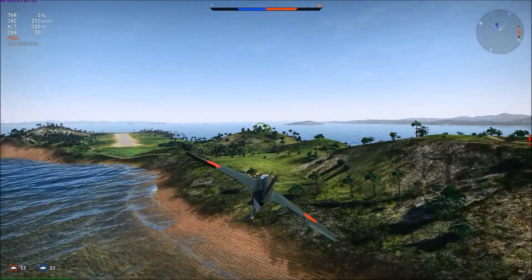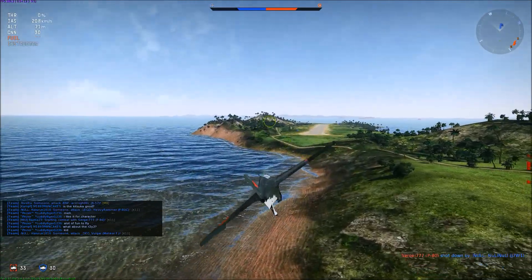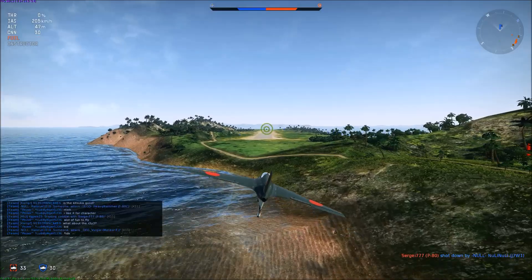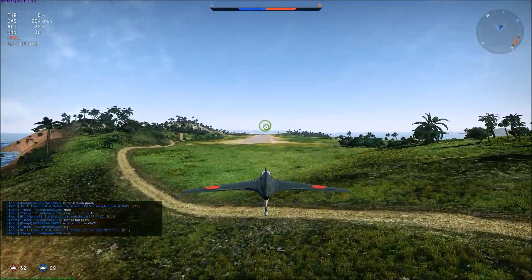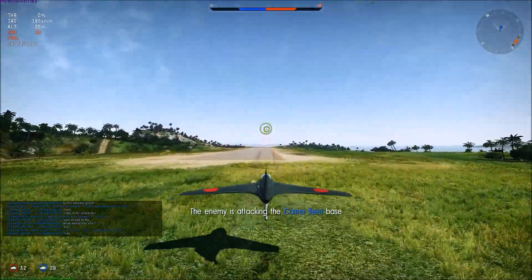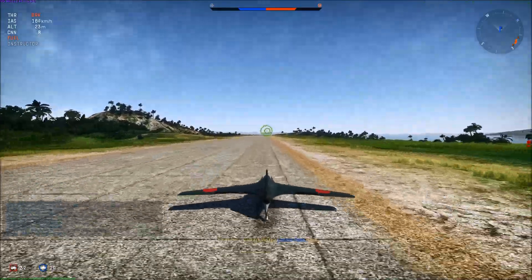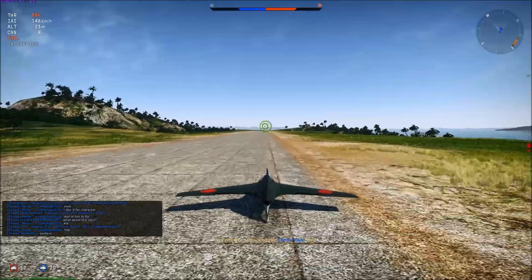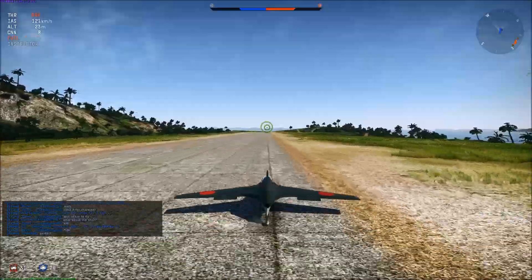So you want to get your speed down to about 200, maybe 190 or so on touchdown, and try to get your plane in a nice straight line so that there's not too much sideways movement. You can use the guns to slow down a bit more if you want. And then just do a nice gentle touchdown — you can see I'm shooting the guns a bit. Then just touch down, bring the mouse cursor over the gun reticle and hold down the brakes.